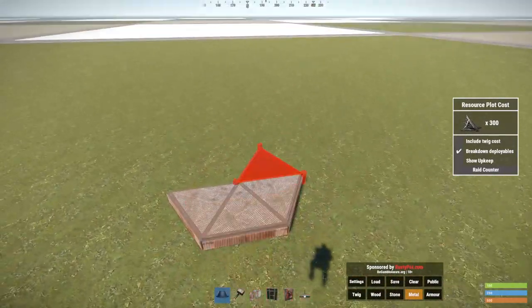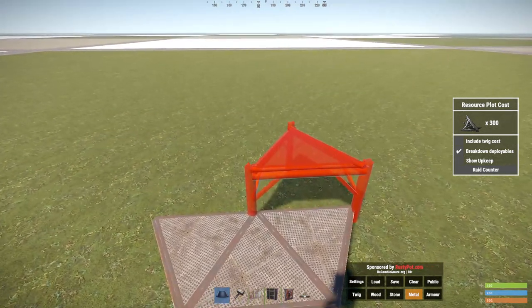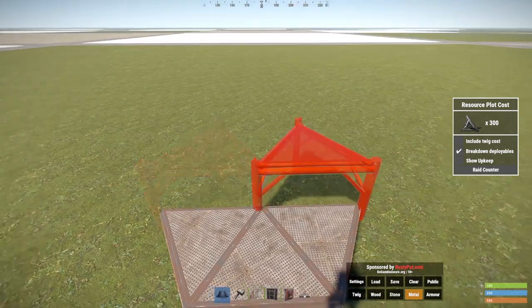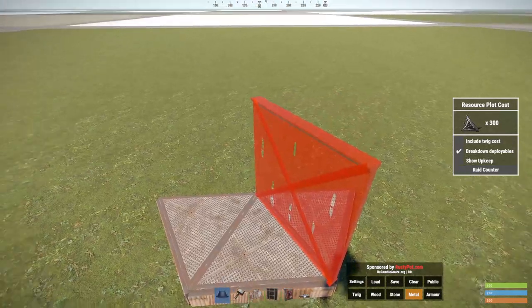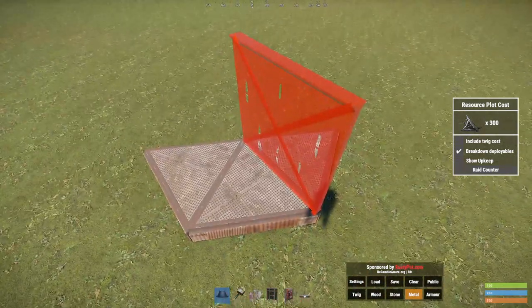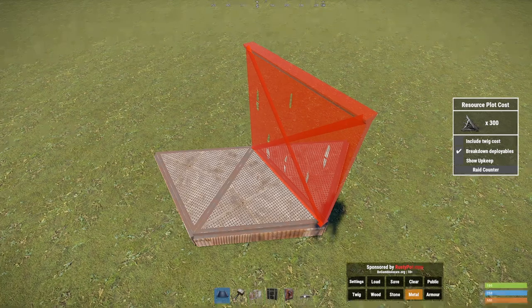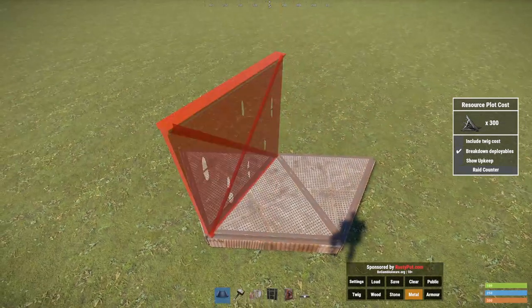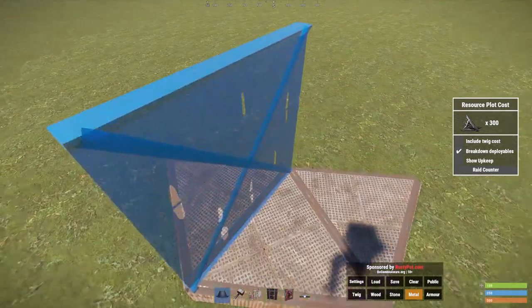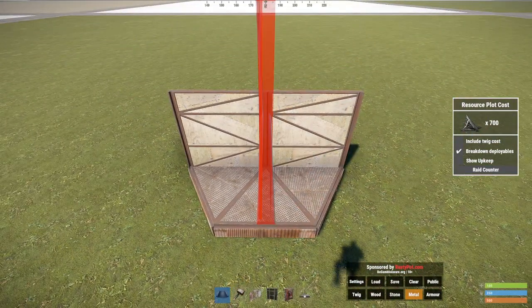Hey there, it's me coming at you with a bunker design, something I'm sure that a lot of players would appreciate. This is just the bunker entrance — you can build whatever you want off this. This is a new bunker that's becoming quite a meta recently, and I wanted to share it with you guys. You build three triangles like so.